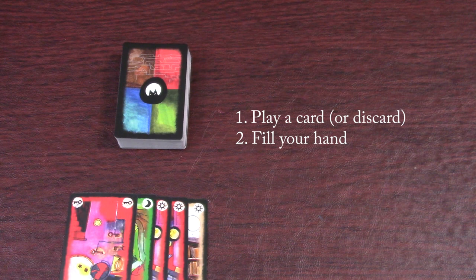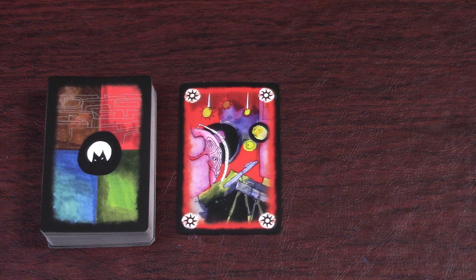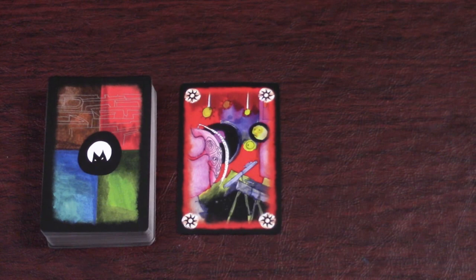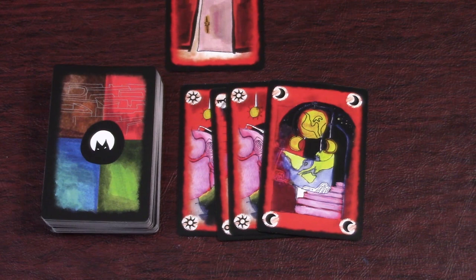Take one location card from your hand and play it to the labyrinth in front of you. The first card has no restriction, but for the rest of the game you must follow the golden rule: the card played must be a different symbol than the last card played. So the next card can't be a sun if that was just played — it must be a moon or a key. If the card you played is the third in a row of the same color, you unlock a door of that color — look through the deck, put the door in front of you, then shuffle the deck. Note that if you play a fourth card of the same color, it counts as the first card in a new set of three; you don't unlock another door.